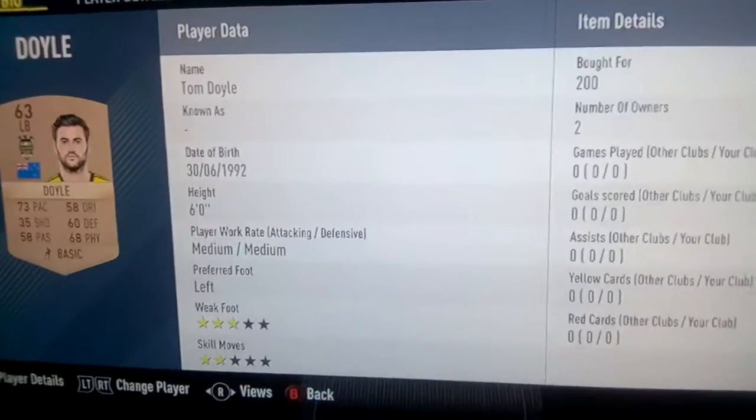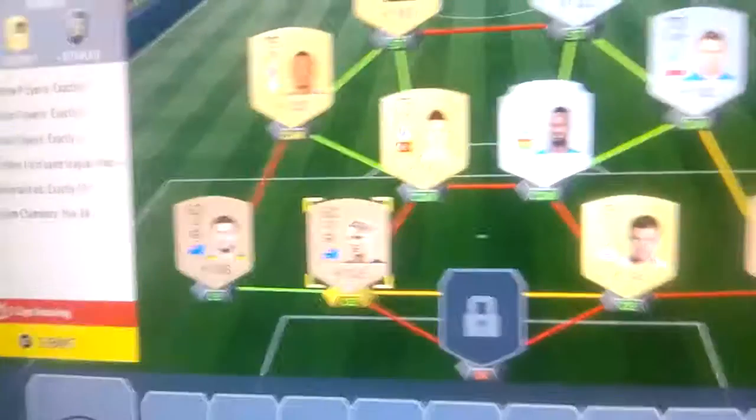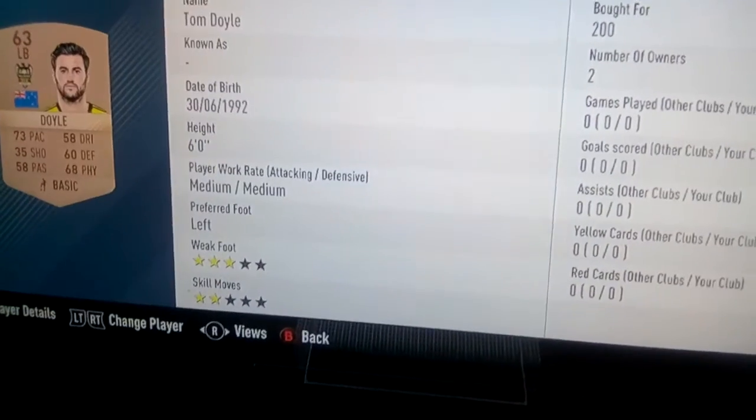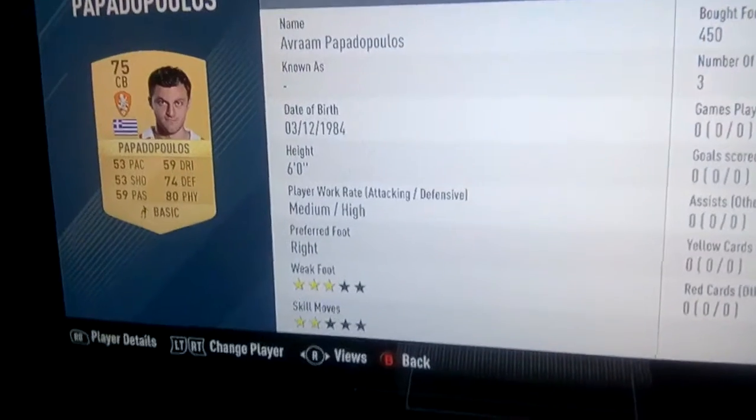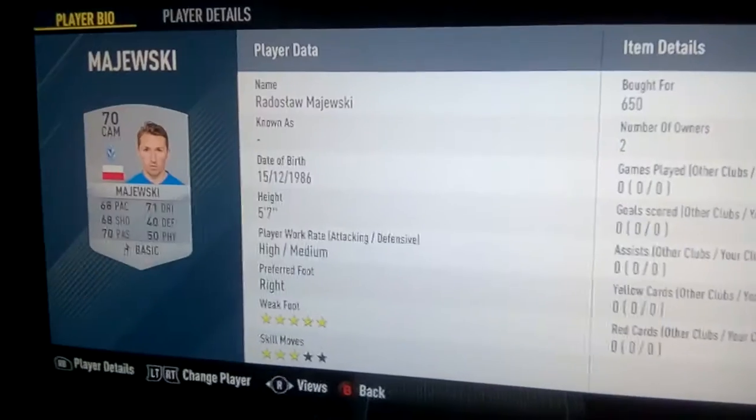Tom Doyle is 200 coins, so go and use him. Next up we've got Fox — Dylan Fox — 200 coins, go and use him. Next up we've got Papadopoulos who's 450 coins, you can use this guy as well. Next up we've got Playbrew, 200 coins. Next up we've got a five-star weak foot Majelski, very cheap at 650 coins.